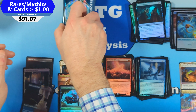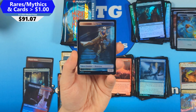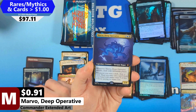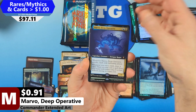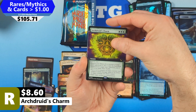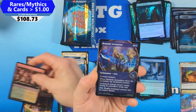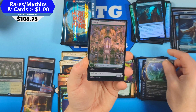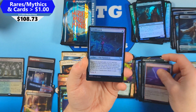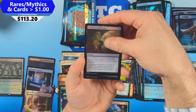Pack six: we get a Detective token, Hide in Plain Sight, then another land — Lush Portico in non-foil borderless. Then Marvo Deep Operative from Commander, a low-value mythic. But then a high-value Arch Druid's Charm in Extended Art, valued just north of $8 — a pretty good hit. Then another foil rare land: Lush Portico again, so that's two in that slot. Followed by Dramatic Accusation, Fanatical Search, a Forest, Green Belt Radical, a Knife, Candlestick, Slime Against Humanity — there's the one common we're looking for — then Deduce, Extracted Confession, and Due Diligence.